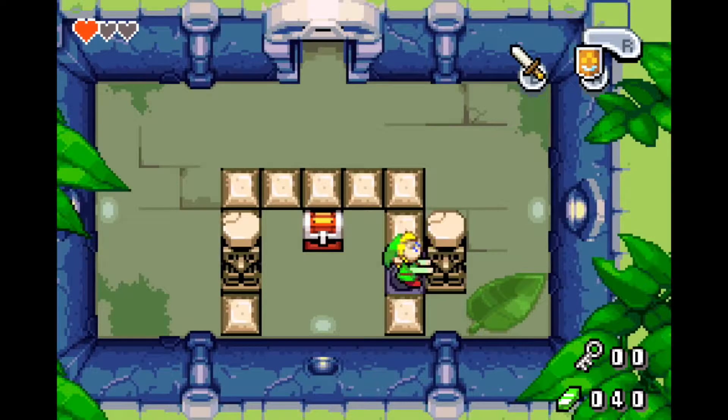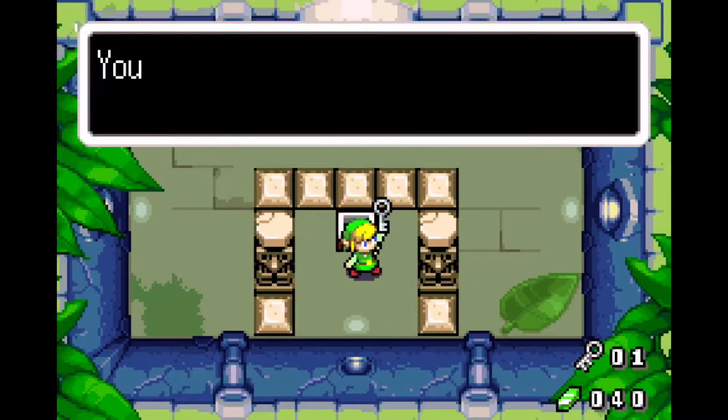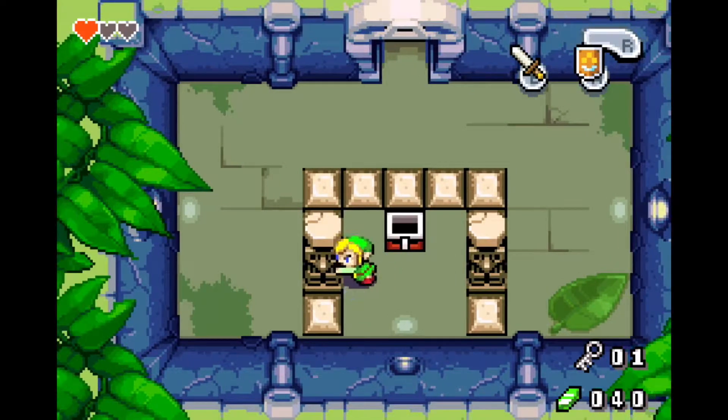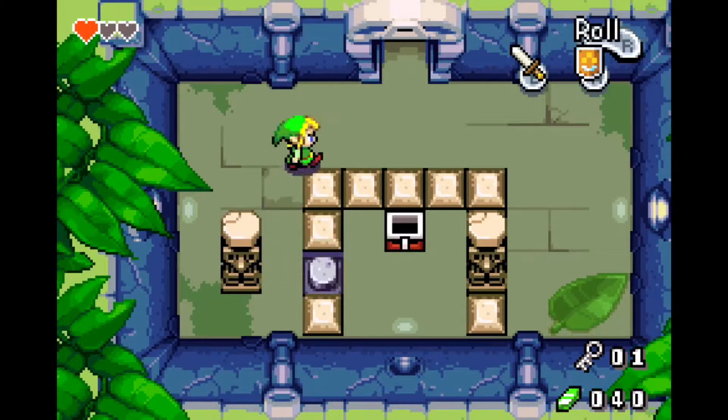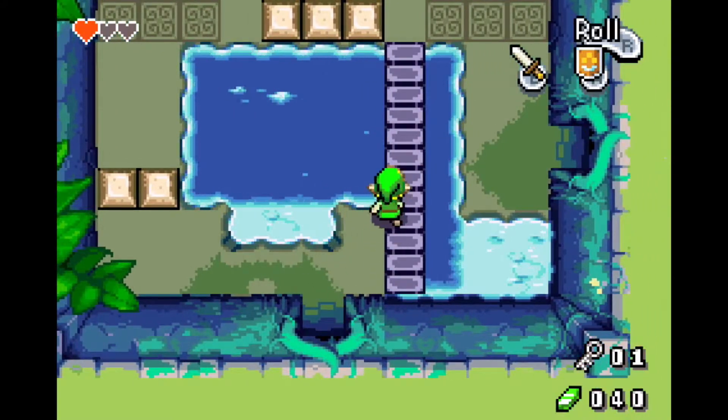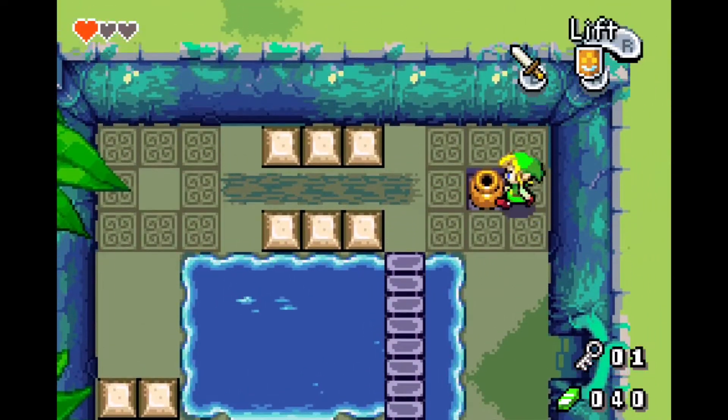Okay, oh really? Can we pull this? Ah-ha! You've got a small key. There we go. Alright, so now we can go to that room. And we're all done. Woo! Woo! Pick up this pot.